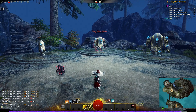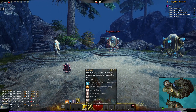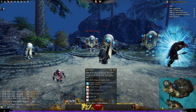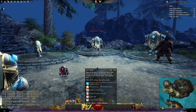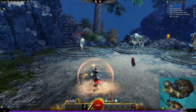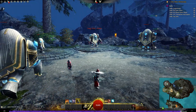In earth attunement, our number four skill is Sand Squall, with a 30 second cooldown. It applies protection to you and your allies, increases the duration of all boons currently on you and your allies by an extra 3 seconds, and grants magnetic aura — which reflects projectiles with magnetic energy for 4 seconds — in a radius of 600, hitting up to 5 allies. A nice little support ability.